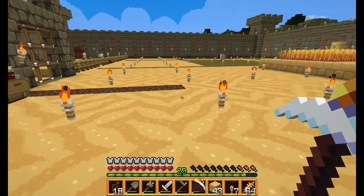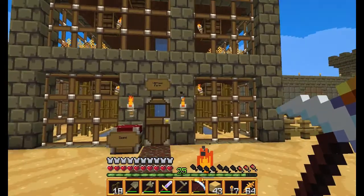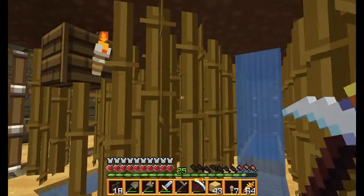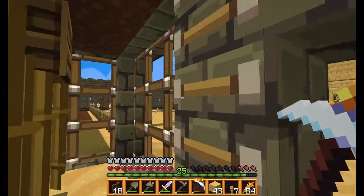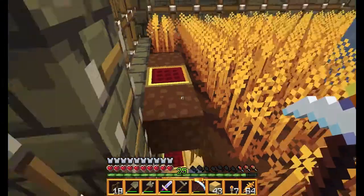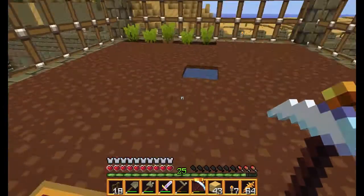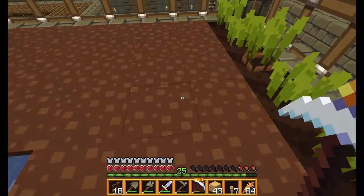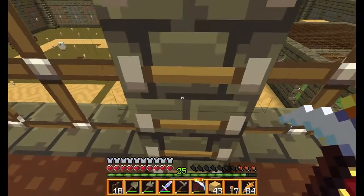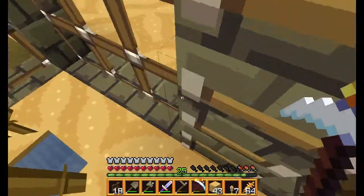So we come out here. This is our vertical farm, as I call it. On the first level we have reeds. On the second level we have wheat. And on the third level we're starting to grow some — I think this is carrots, hard to tell with a texture pack. And I don't know what we're going to do on the fourth level; I think we're going to do potatoes, or vice versa.